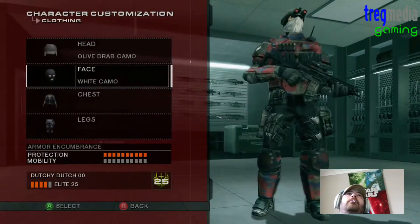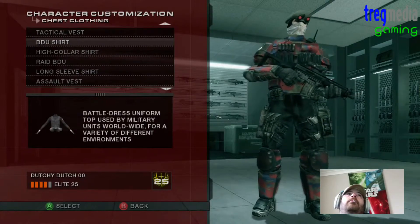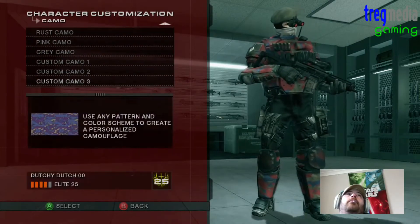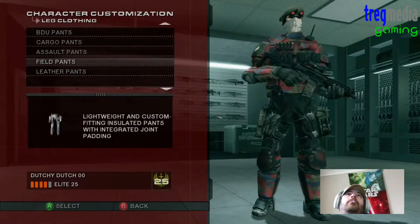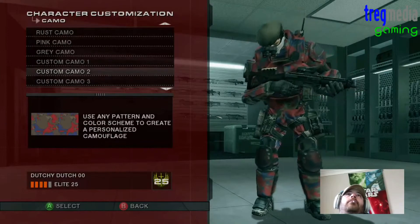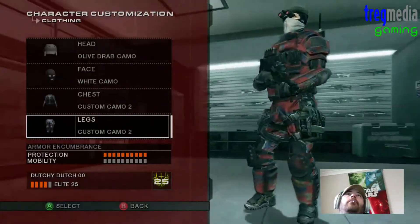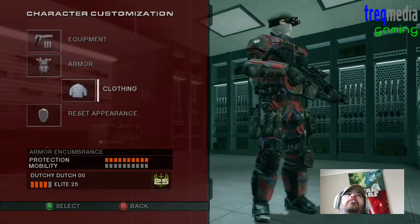Now we're going down to our chest. Put on a shirt. What one would be best? I think the assault vest, perhaps. Yeah, put custom camo on that one. Down to the legs. Yeah, they look good. I'll put that into custom. So all in all, that's pretty sweet. I like that. Got our custom ammo and armour. That's all good.